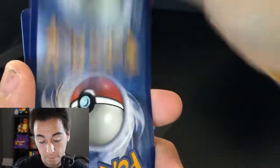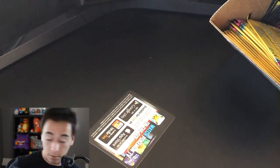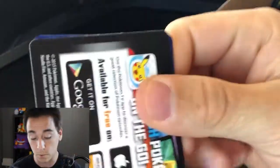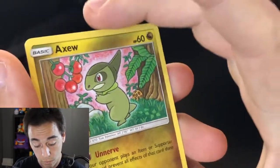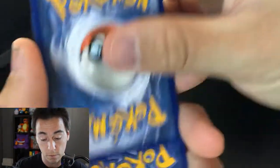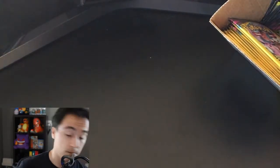Ad card, back to the front — fire, Karrablast, and Fletchling. Come on Darkrai Umbreon, bless us. Back to the front — Reset Stamp, Slakoth, Axew. No gold yet — though there is a secret rare Reset Stamp and Cherish Ball in this set. Next: Great Potion, Karrablast, and a reverse holo Salandit.